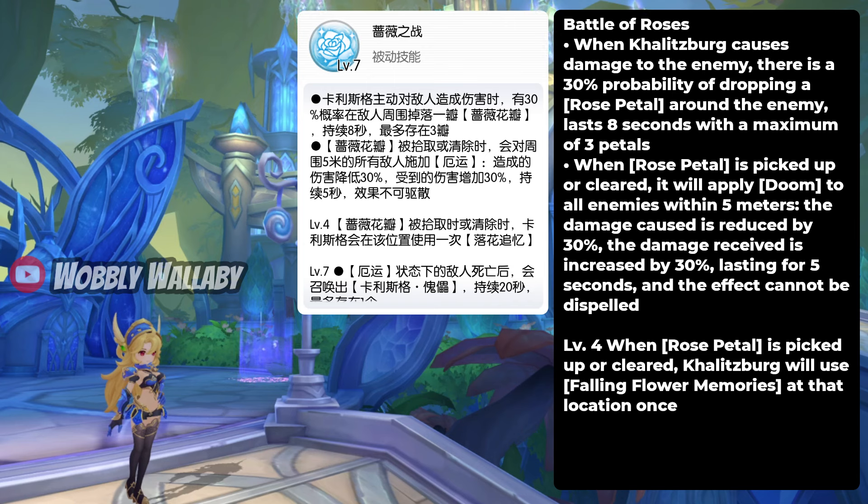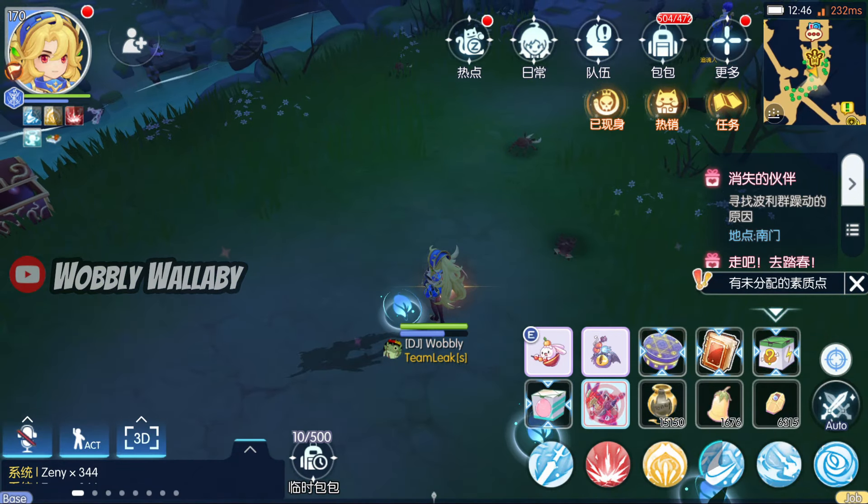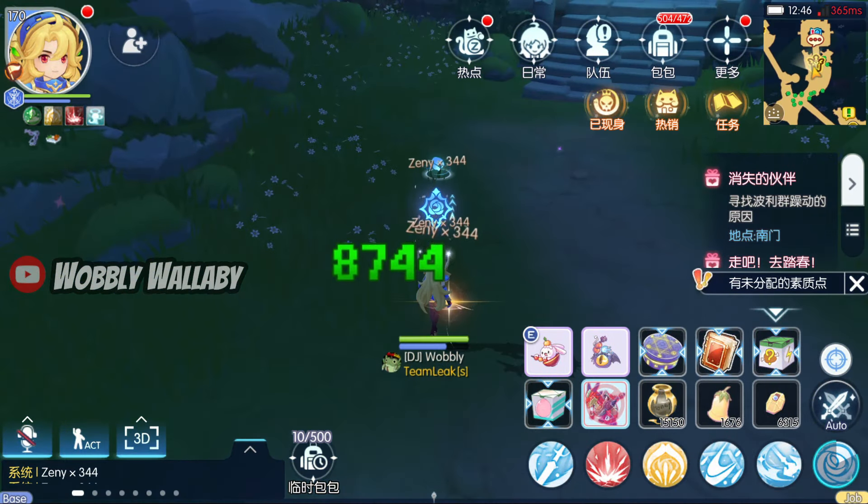When Kalitzburg causes damage to the enemy, there is a 30% probability of dropping a rose petal around the enemy, lasting 8 seconds with a maximum of 3 petals. When rose petals are picked up or cleared, it will apply Doom to all enemies within 5 meters — the damage caused is reduced by 30%, damage received is increased by 30%, lasting for 5 seconds, and the effect cannot be dispelled. At level 4, when rose petals are picked up or cleared, Kalitzburg will use Falling Flower Memories at that location. You can see the rose petals on the ground, and when you touch them there is an explosion, which is Falling Flower Memories being cast. Having level 4 is definitely very nice since you get more damage.